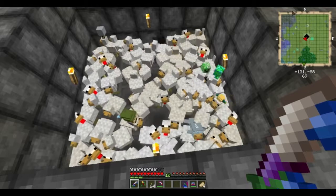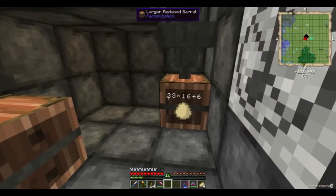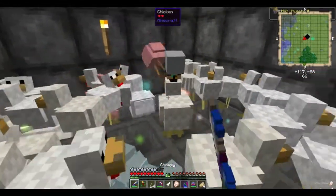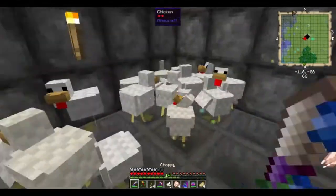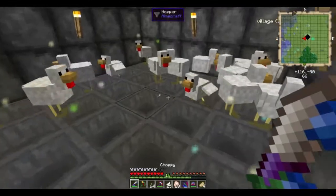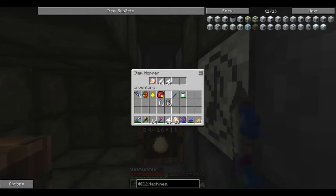I'm going to slaughter some of these chickens because I simply do not need them right now. I have a fair few stacks of eggs, so for now these chickens can go bye bye — at least some of them can, because I do not need all these chickens.